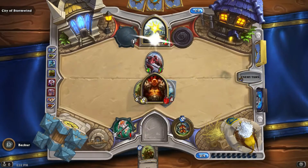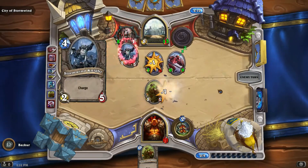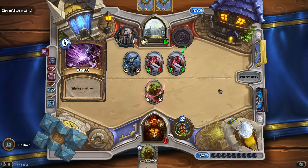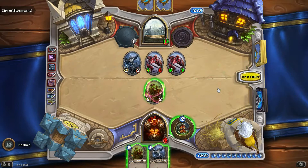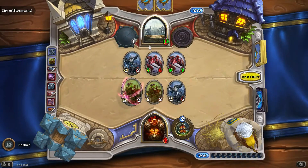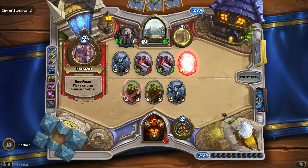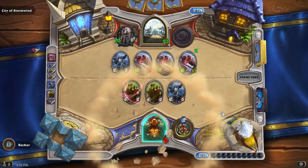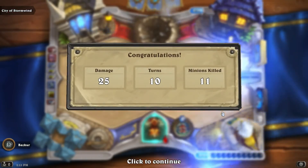I'm going to go ahead and faceplant him with the weapon because I don't plan on hitting a minion at this point in the game — an exception would have been one of the zero-attack taunts. The Commander wouldn't be able to buff that up, so we're most likely going to lose at this point — and I use the term lose very loosely because as far as I can tell, you always win. You become immune. I'll just go ahead and hit face for 12 points. We should see him faceplant us with a 9-9. We're always immune to it, so we don't lose. We got 25 damage, Turns 10, Minions killed 11.